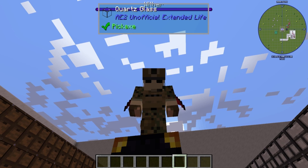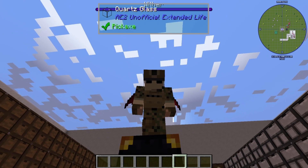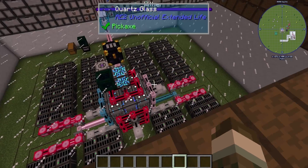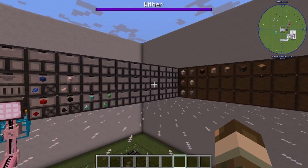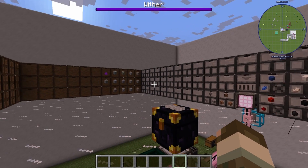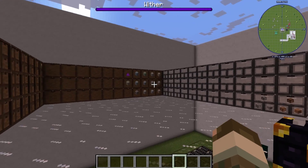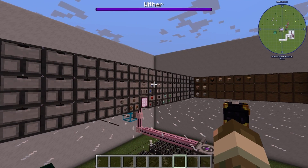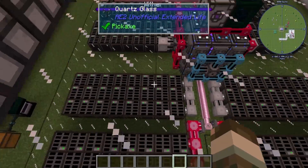Welcome everybody, I'm RagerMatch and this is a video on how to connect ME systems to storage drawers properly. To start things off, let's talk about the reasons why you would want to connect your ME system to your storage drawers. Typically what happens is you would start with the storage drawers first because they're easy, cheap, and early game access to organization and bulk storage, and then as you move further into the mod pack and more things become available to you and you have more resources, you can expand into the ME system.